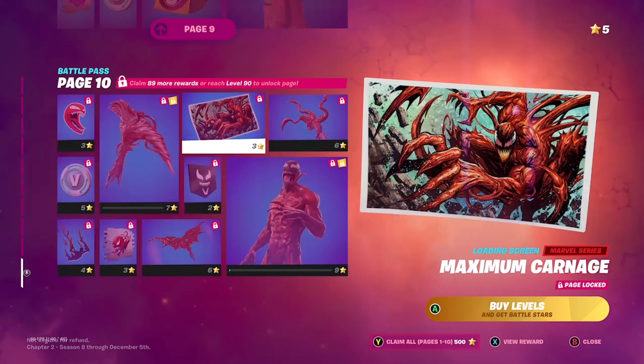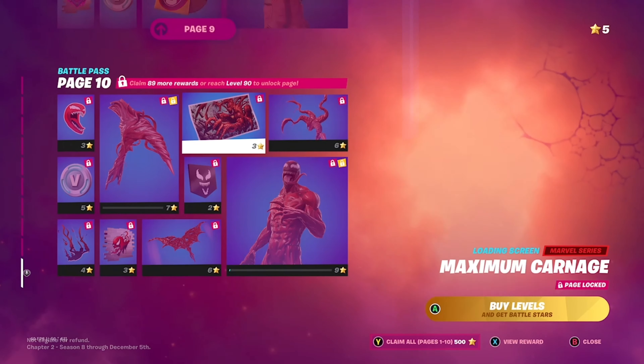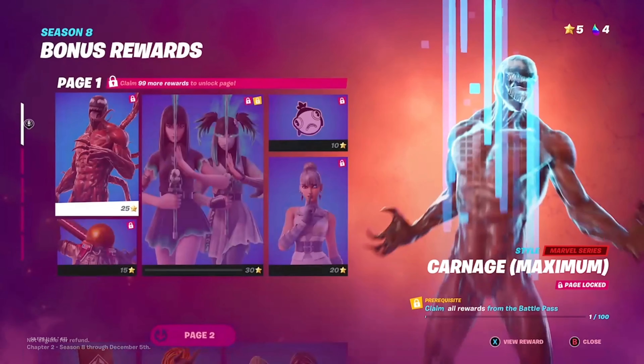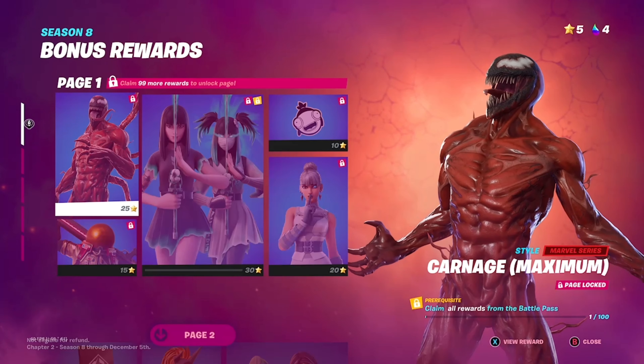Oh, this is the creepy skin — Carnage, the other like type of Venom. This is his pickaxe, that's the tier 100 skin. Nothing? Oh, is this a glider? No, it's a back bling. Glider — oh yeah, this glider.